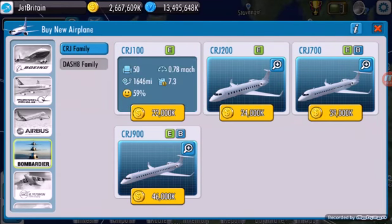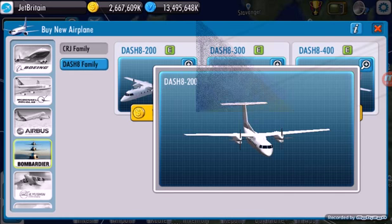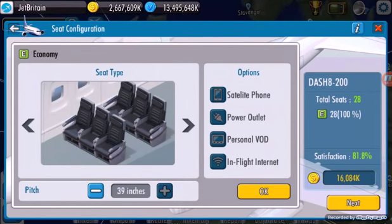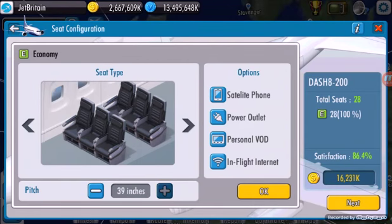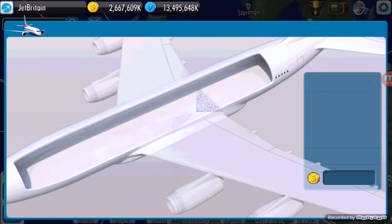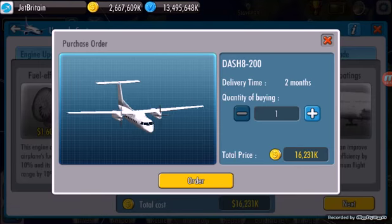I just want to see — if I get the Dash 8 200 and try and get the seats as far apart as possible, that'd be really funny. Put that up to the full thing and you've only got 28 people sitting on here. I actually think I might get that, just because I want to make a silly little route. I won't be putting any fuselage coatings or anything on it, so I'll just order that and set it up.